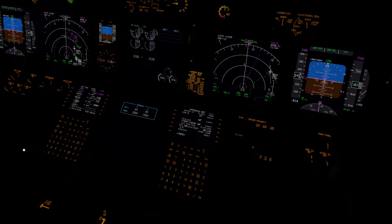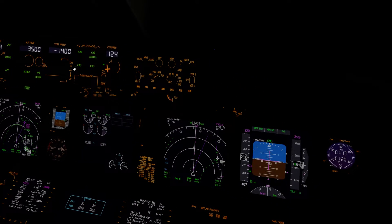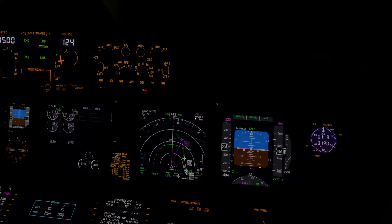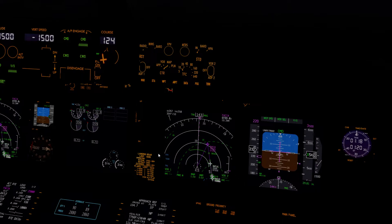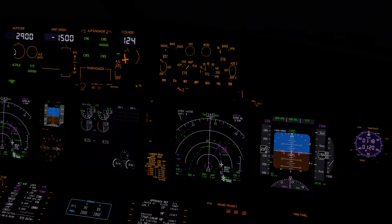We'll take it down to flight level 10 and level change it. Don't want too much of a steep descent. So 2,200 feet at Datil — 2,500. It looks like, given the distance from the runway, we'll be good at around 2,500 to 3,000 feet between those deceleration dots. So we'll go ahead and lower the altitude on the MCP to 2,800.